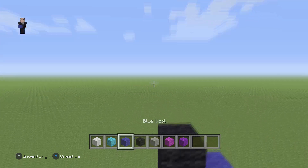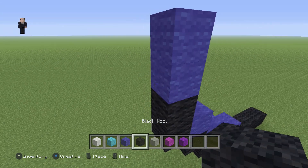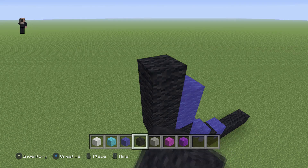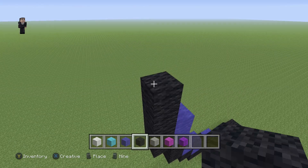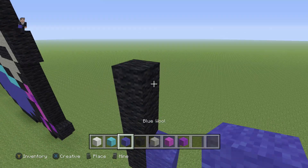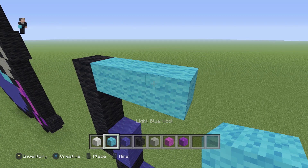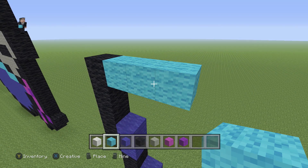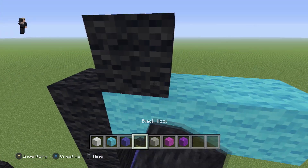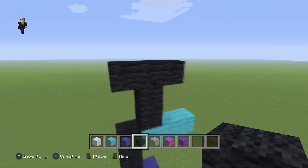Now let's keep going by placing just two blocks of our blue. Then on the left side, we're going to go up by five black wools — one, two, three, four, and five. Now on the right of this fifth black wool, we're going to place three light blues. We're going to go back to our black and place two black wools and then three across the top.